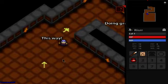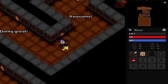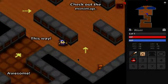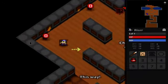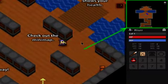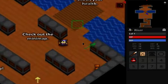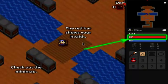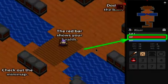I am mastering the art of the arrow keys! Check out the minimap — we've got a minimap. Arrows! You can't miss that. The red bar shows your health, and then there's something like magic — mana?